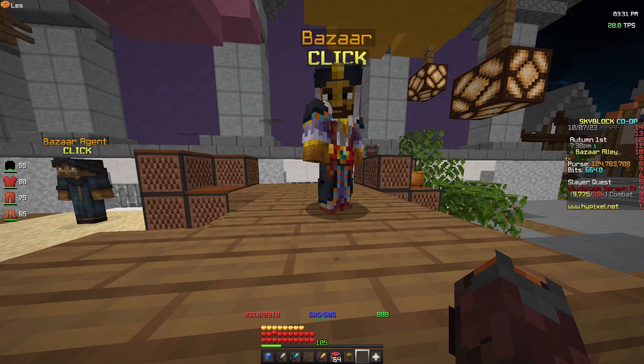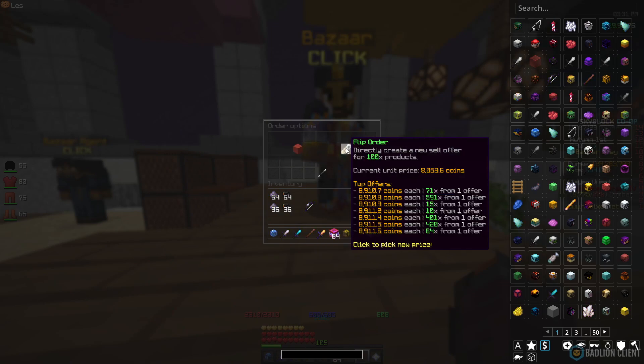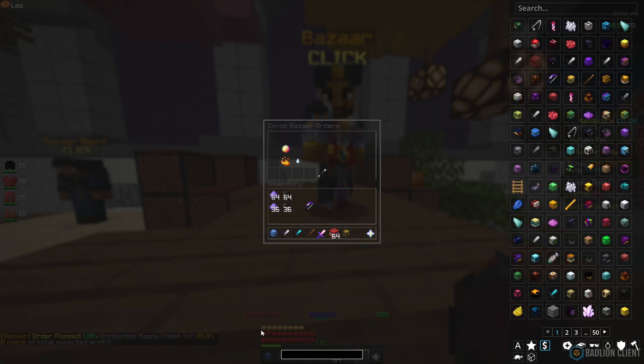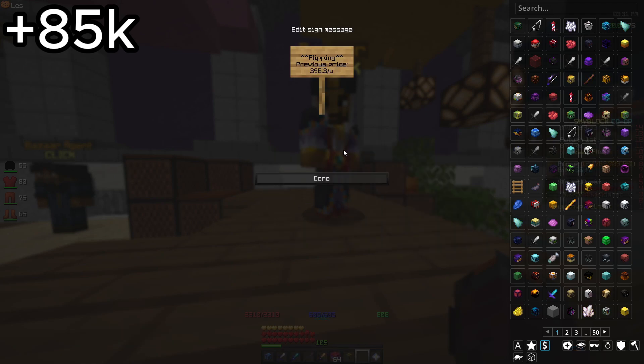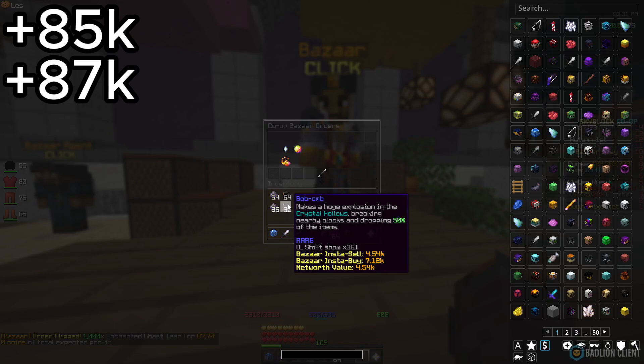Now that all the buy orders have filled, let's see how much profit we're making. From the Enchanted Magma Cream, we're going to be selling it at 8.9k per unit, and we're getting back around 85k coins. For the Enchanted Gas Tier, we're selling at 484 coins per unit, which means that flip gets us 87k.